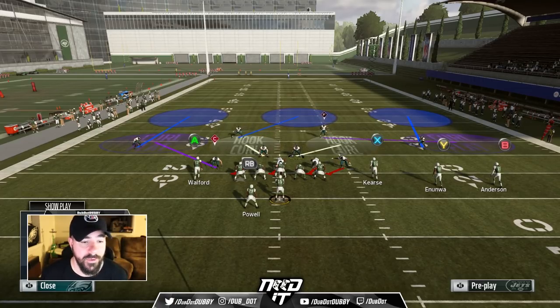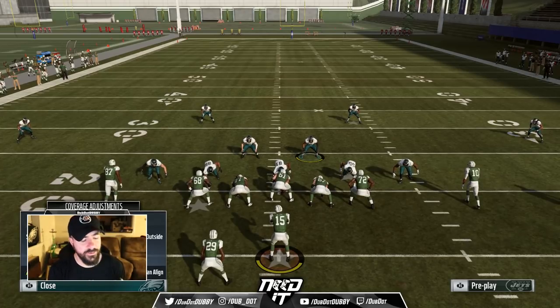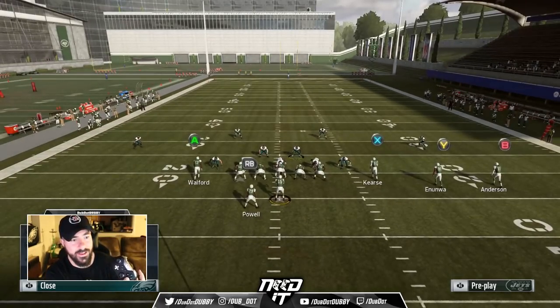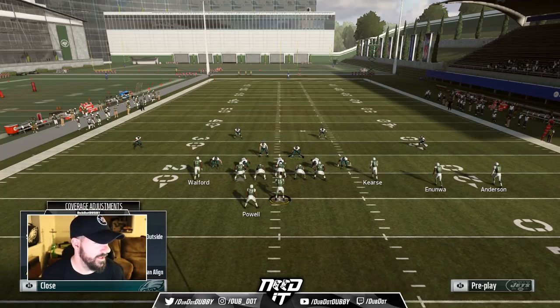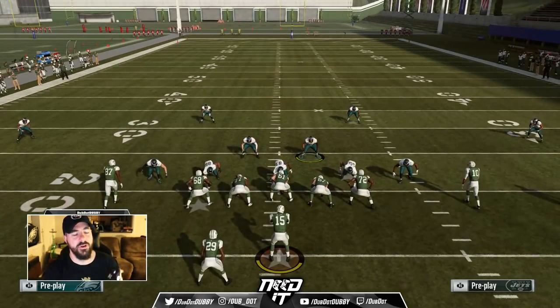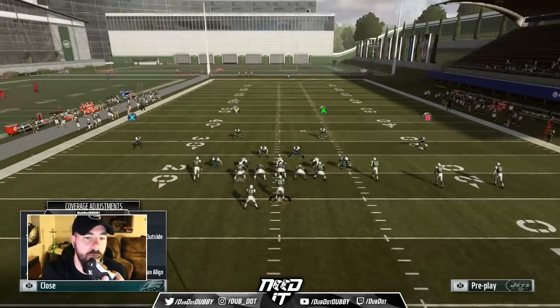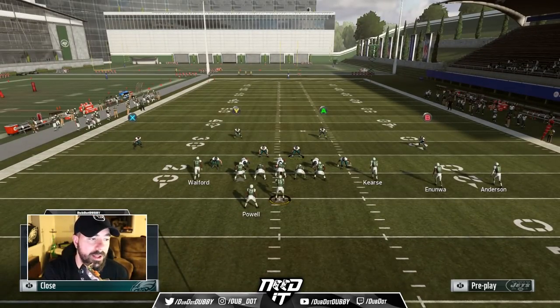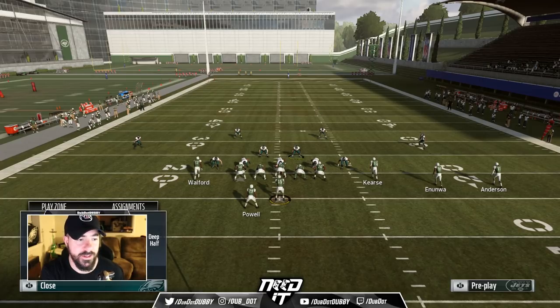He's going to get glitched into the Y route and give up a wheel. So if you hit Y, Y, it'll bring up your icons of your DBs. Then — it's Ronald Darby over here, my first corner — you hit B. Now you're on Ronald Darby and you can make him anything you want.